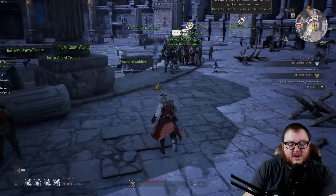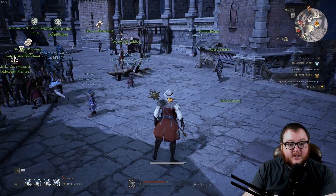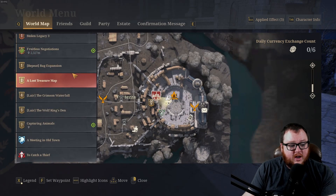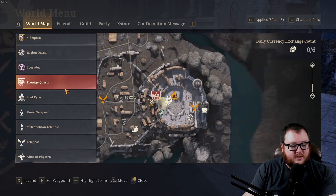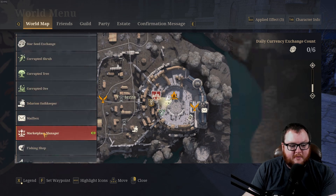One of the best ways to locate the marketplace is to open your map — press the X button if you're on mouse and keyboard — and scroll down to the very bottom to the legend. Find the NPC you're looking for and click on the Marketplace Manager. Pretty straightforward, but the UI is a bit tricky since the game is ported from console.